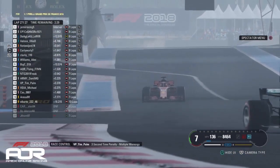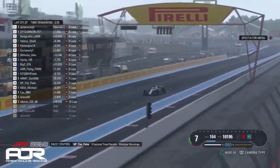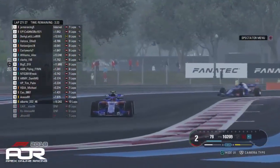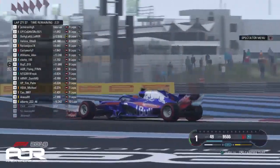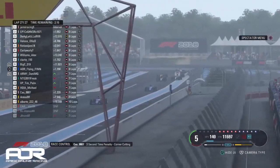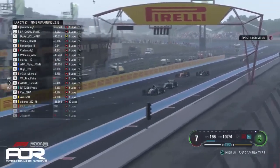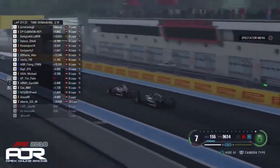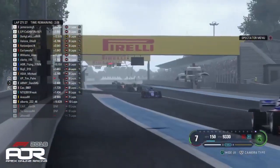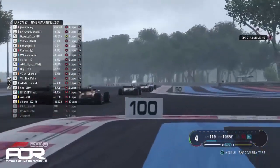Clarky will cross the line in P7 ahead of Williams Alex in P8 — not too good a result for him. Then the two Toro Rossos who've been battling all day will cross the line in P9 and P10. It's actually going to be side by side up to the line between Danny G and NTG Freak, and the McLaren and the Red Bull behind them. Let's see how penalties affect all that. Across the line it will be Flying Finn, then Big C, then VGI Michael who doesn't score any points whatsoever.